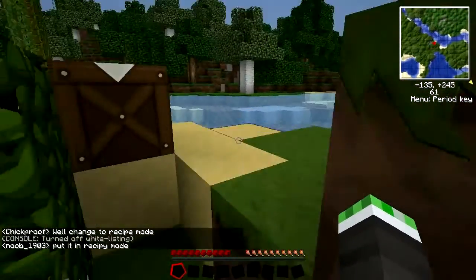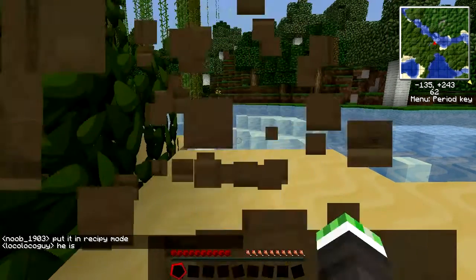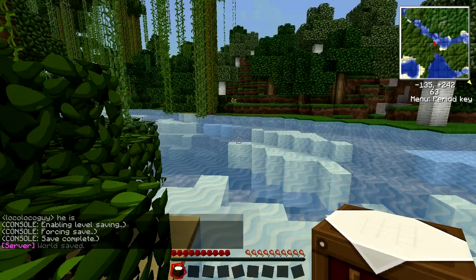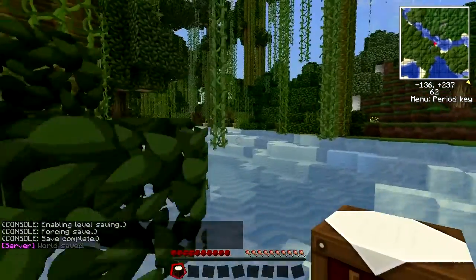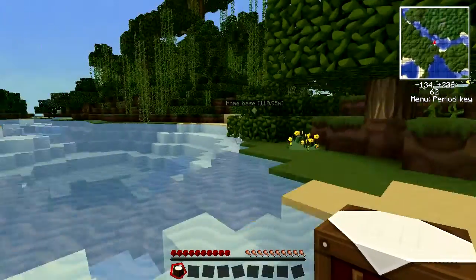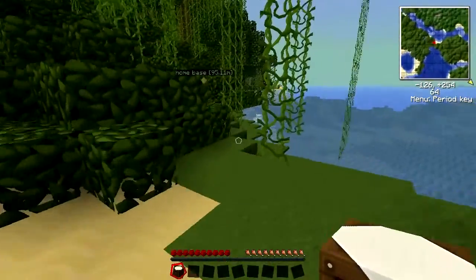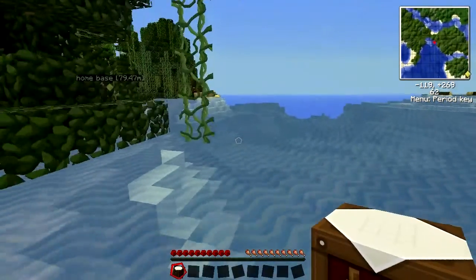How do I turn to recipe mode? What you do is you click recipe mode. Where is this so-called button? In the options. Press E, and then click options in the bottom left-hand corner. Where it says utility mode or cheat mode, just click that and it'll go to recipe mode. Or utility mode is better because you can delete stuff.